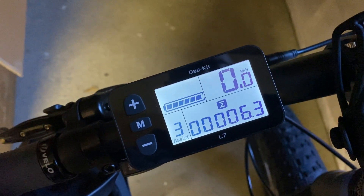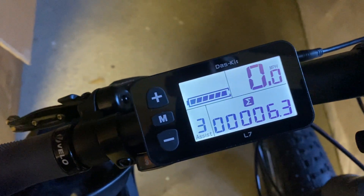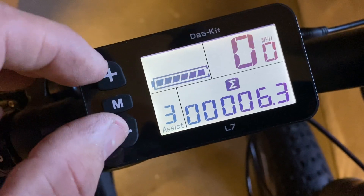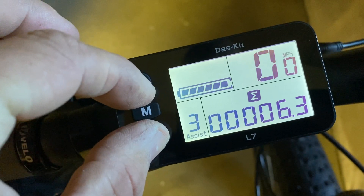Here is the situation I'm having with this task at L7 — trying to get the miles per hour to kilometers per hour. I'm going to hold the plus and minus down, then I'll enter my code once it sets.